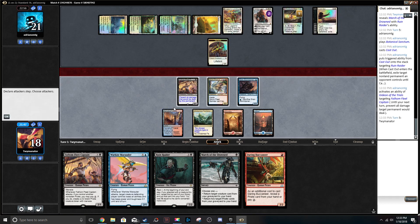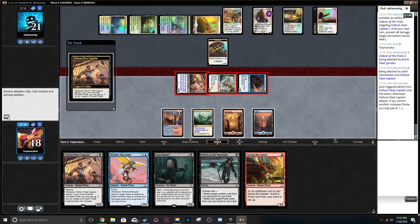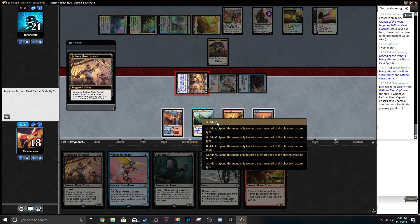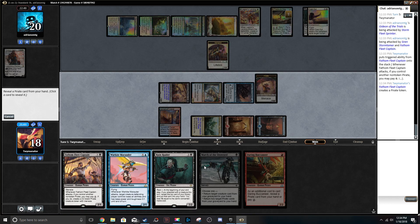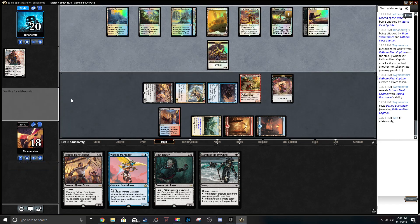Let's go to combat. Attack Gideon. Attack him. Pay two. Let's make sure we tap right. We're gonna play Daring Buccaneer, reveal Fathom Fleet. Alright, we got a board. Man, I gotta get faster at MTGO — I've been playing for two months now and I'm still really, really slow.